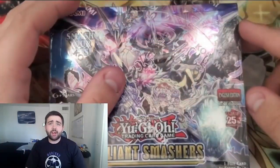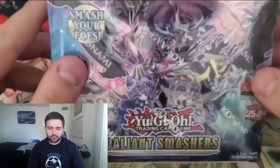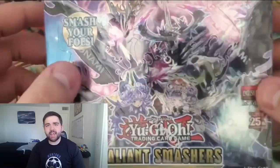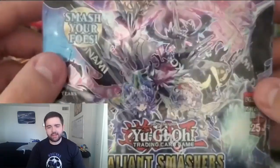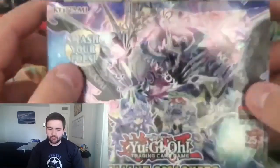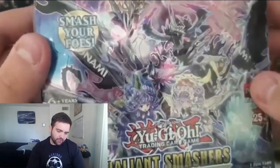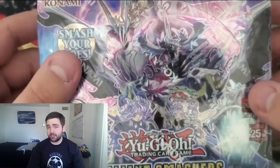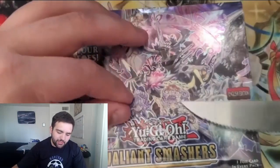Hello everybody, my name is codline239, welcome back to another video. Today we're doing another box opening — we are opening up Valiant Smashers, the newest set released in Yu-Gi-Oh. It's all right, it's not the best in the world — not like Age of Overlord or the 25th anniversary — but it is a new set. We're looking for the Centurion stuff, some Memento stuff, and a Collector Rare would be cool. Without further ado, let's get straight into the opening.